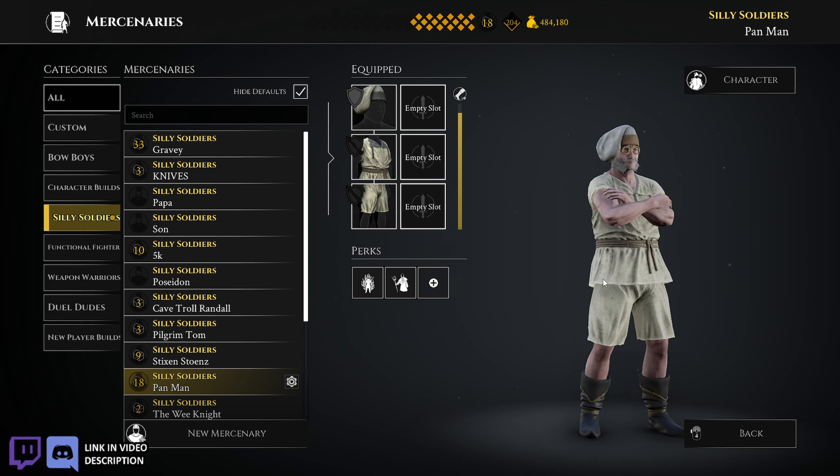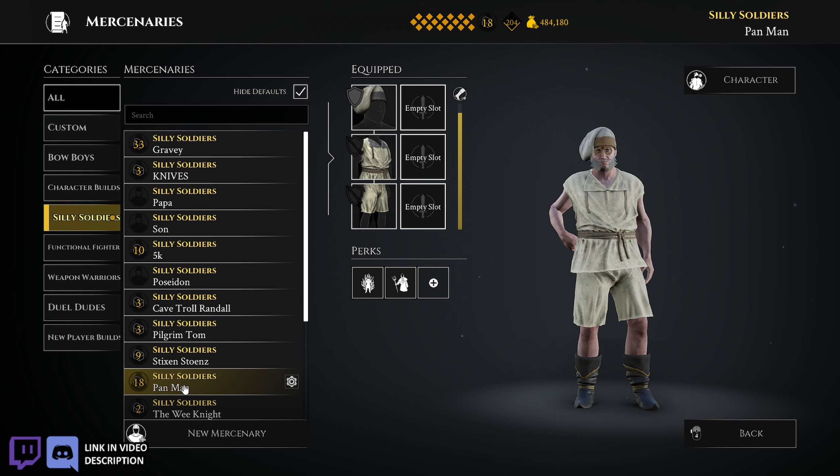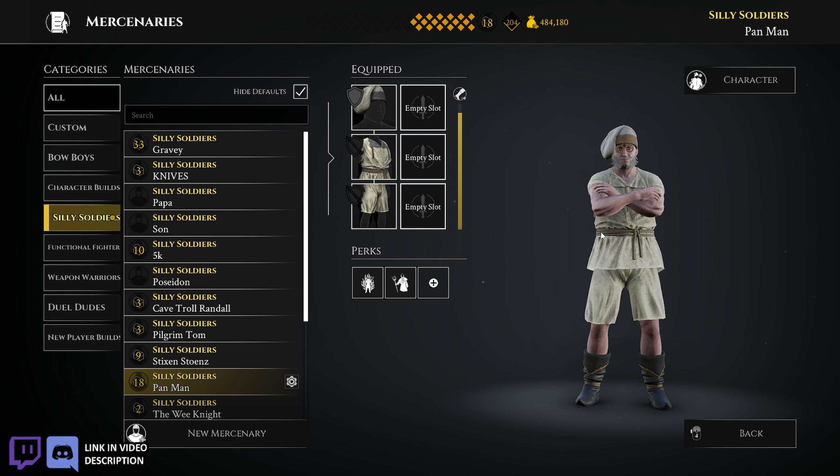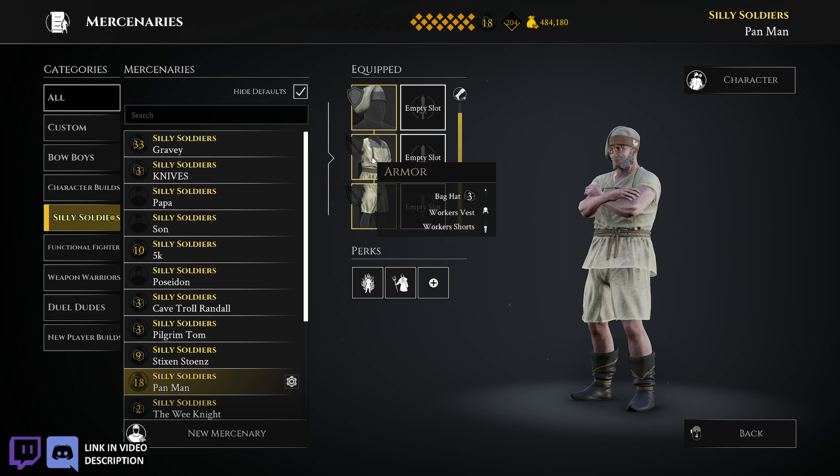Here's Pan Man. This was the guy I built to use pans. I might have used this in a video — I honestly don't remember. His name is obviously Pan Man so I must have used him or planned to with the frying pans, but he doesn't have frying pans now. He looks all right though — he looks like a little baker.